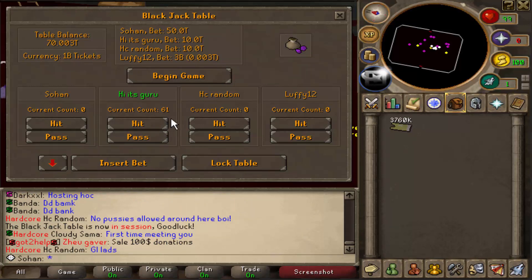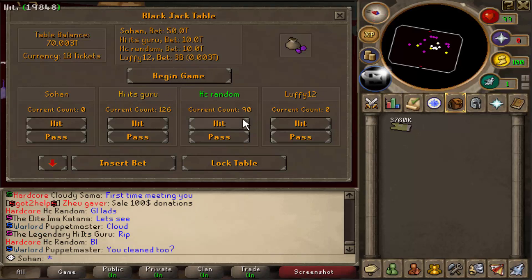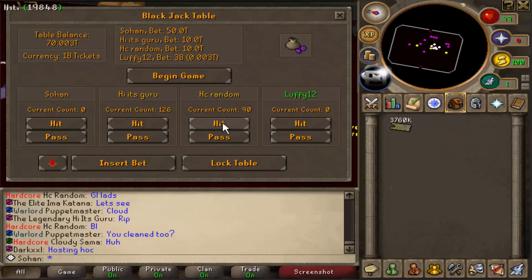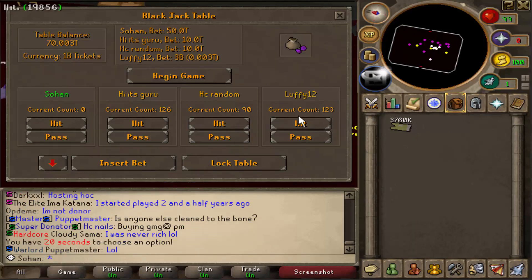Let's see what this guy's gonna do — he rolled 61. Does he hit or stay? He actually busted, so I get his 10 trillion back. This next guy rolled 90 — that's ridiculous, he's not gonna hit on that. The third guy rolled 32 and probably hit — yes, he managed to bust too. So I just need to beat 90.